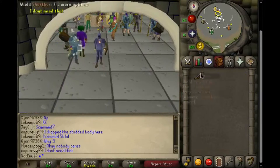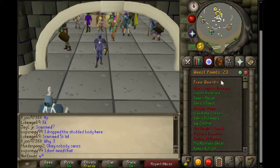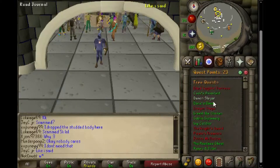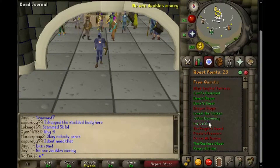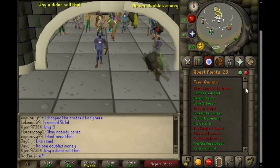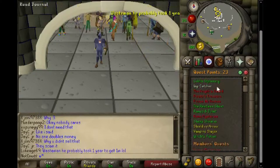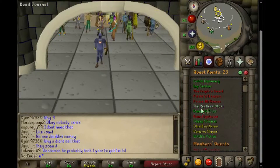Now the quests — as you can see I did a fair amount. I just finished Demon Slayer, I did Doric's Quest, Earnest the Chicken, Goblin Diplomacy. I don't know if I showed Imp Catcher in the last video but I'm showing it now. The Restless Ghost — I did that in a live stream on Twitch — and Romeo and Juliet, Sheep Shearer, and Witch's Potion.